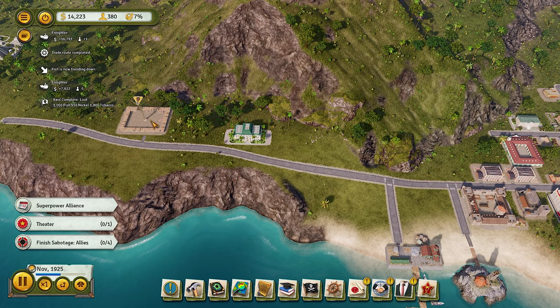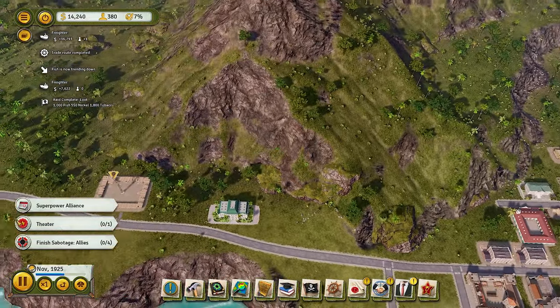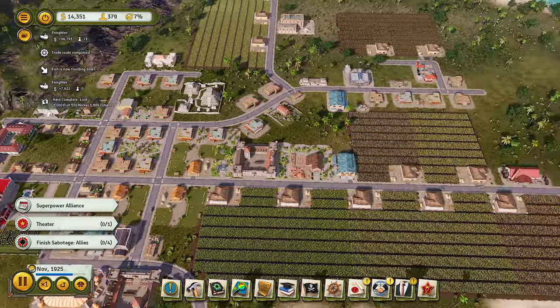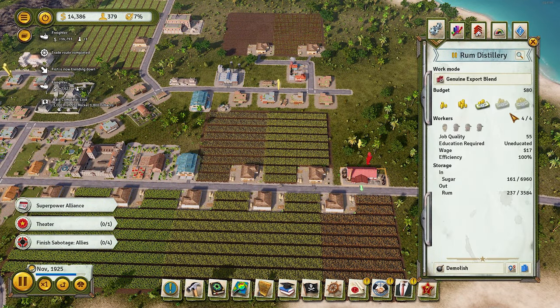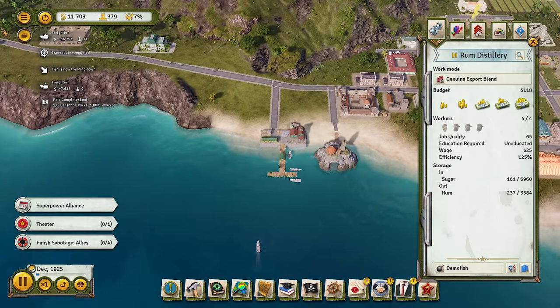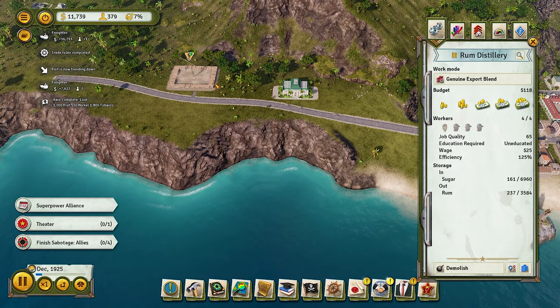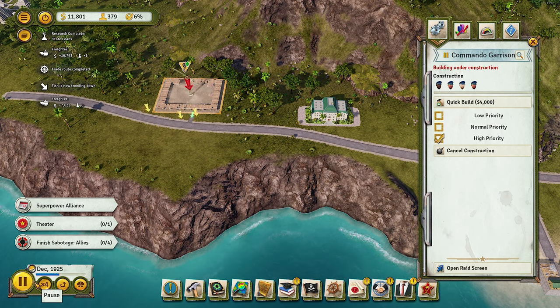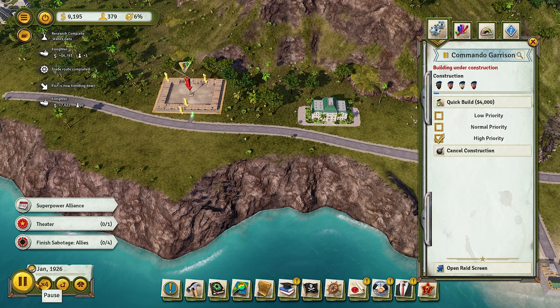Let's go ahead and build the Commander Garrison. I'll move it down the road eventually but it's being built now. Also, this is the part of the island where we start raising budgets on things that really matter. A rum distillery is one of those things — rum is a good amount of money, but it's not producing as much as I'd like.